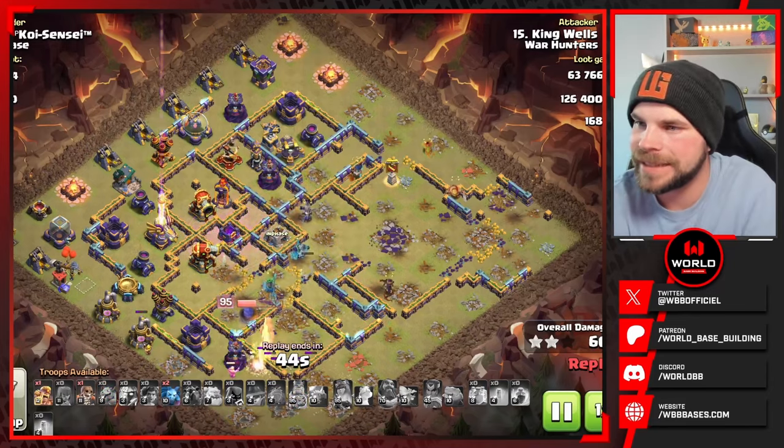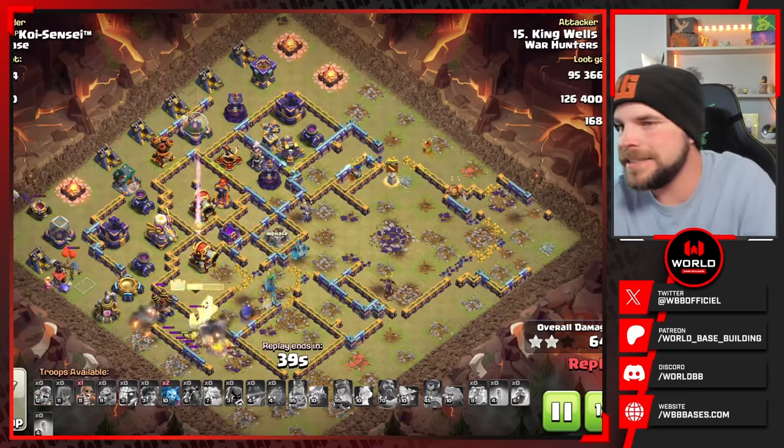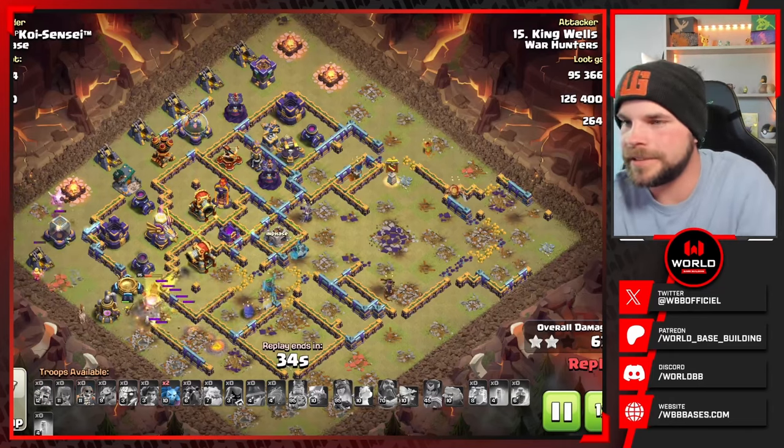The Root Riders are gone. Down goes the Queen. We got the King on the bottom side of the base and a few other troops remaining, but this attack has definitely fizzled out. There's nothing left and this is going to fall well short of getting the triple.